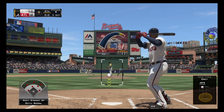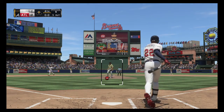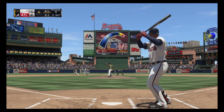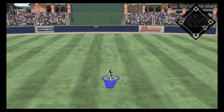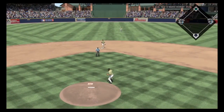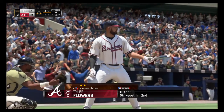Nick Markakis is into the box. He was a strikeout victim in his first try. Out in front of it, strike one. Then hit hard up the middle, and that's through into center field — base hit. The center fielder comes in quickly, so that tying run will be forced to hold on at third, still with only one away.